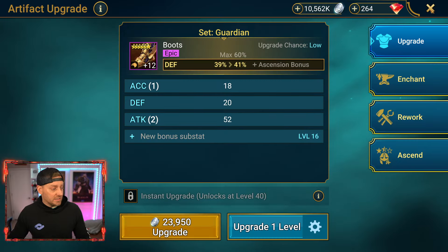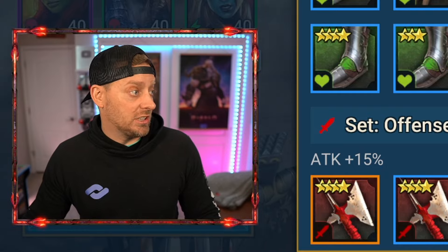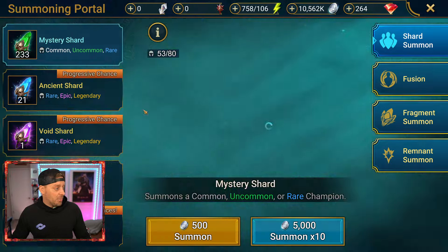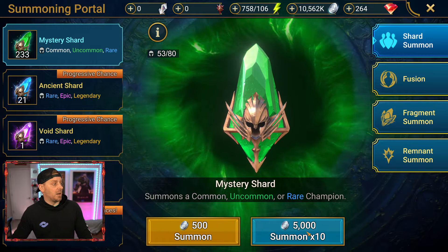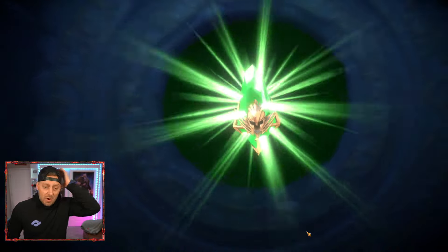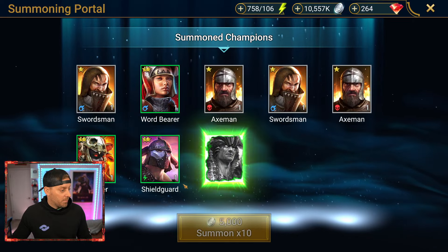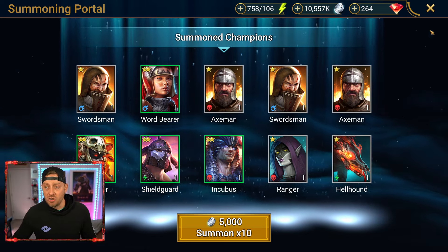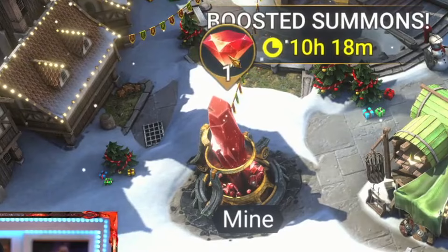We got our weekly done and we're getting Kale quite a bit stronger. Hopefully I'm actually doing pieces here that are important — this is the Guardian set, which I actually like. We'll claim this. Check out how many shards we got here — ancient shards. We got 21 of these bad boys and one void. Let's actually summon 10 of the mysteries just to see what we got. We've been working on food for Kale — we almost got him up to 60. I need some two stars. Another two star, boom, boom, yes! This was actually a great pull for me — pulling in four of the two stars because we need them. And that was a free gem.